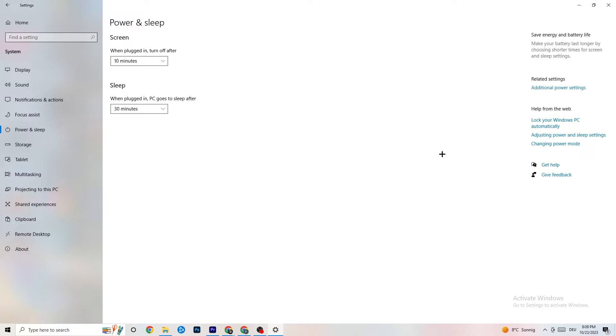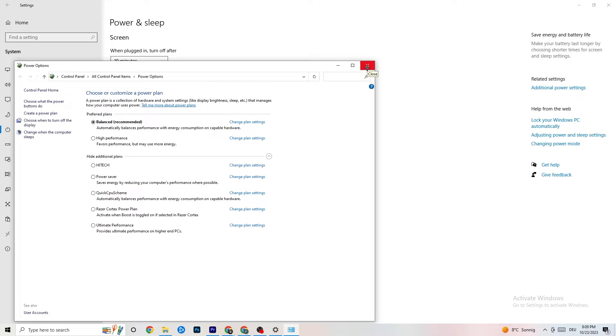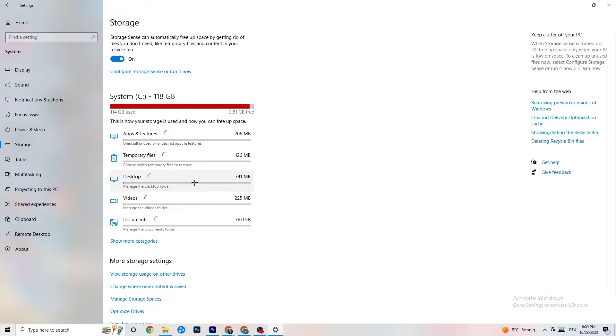Go to 'Additional Power Settings.' Try both 'Balanced' and 'High Performance' to see which works better for your system — for me it's Balanced, but sometimes High Performance works better.